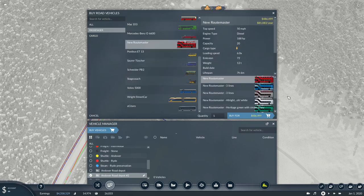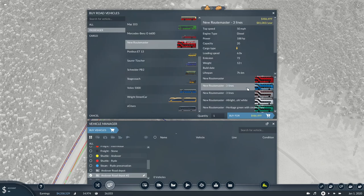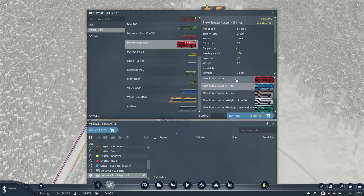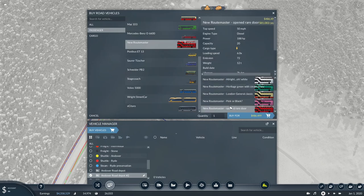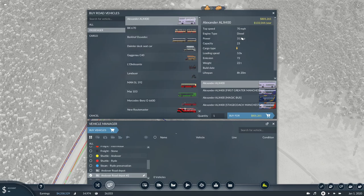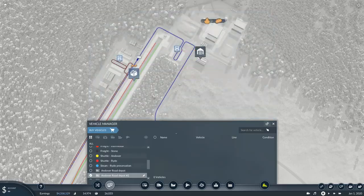Next we look at the New Routemaster. You can see the open rear door variant. They're all pretty much Transport for London colour schemes — different variants but usually red. Top speed of 50 mph, 188 horsepower, capacity of 20. That's balanced when you compare it to something like the Alexander ALX400 which has a capacity of 23, and the Olympian which has about 20 as well — so it's balanced both within the game and against other mods of this type.